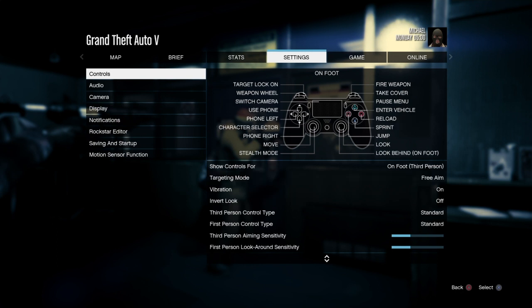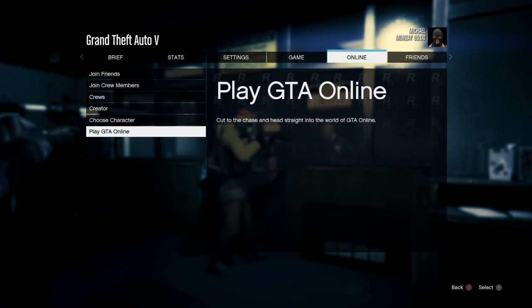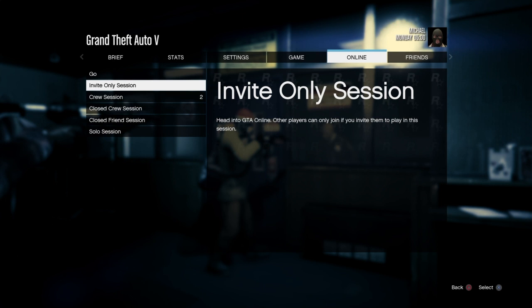Then once you've done that, you need to go over to online. Make sure it's an invite-only session, not a public one, otherwise you will log out during this.